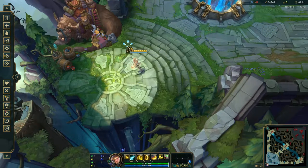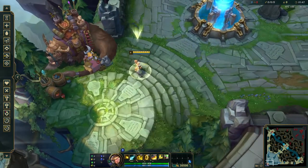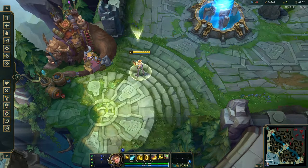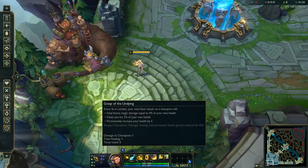With the Grasp loadout, you can stack Grasp on minions and then throw your Q out and harass with the Q, and it will give you a Grasp proc because Grasp applies on-hits. So the rune I like to run on him is Grasp of the Undying.